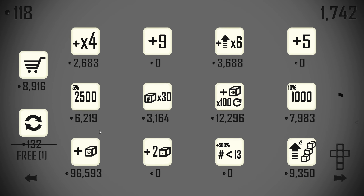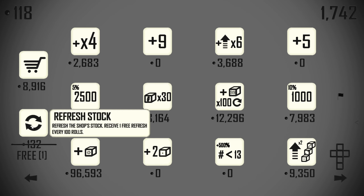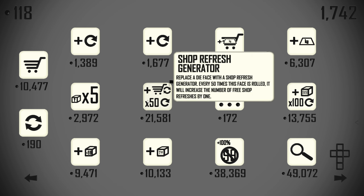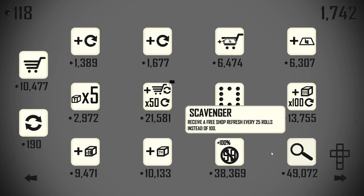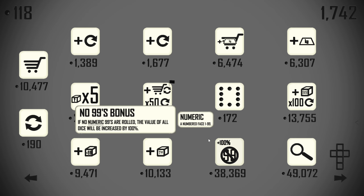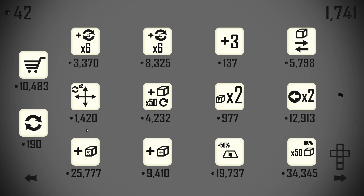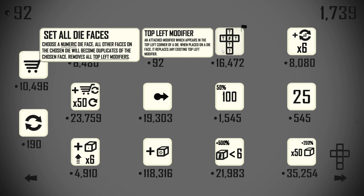We'll take a five to put a six on here, so we can use all the other numbers to do other things. Let's refresh — we are going to want shop refresh generators; they're going to be incredibly important. I would also like Scavenger, and a no 99s re-roll bonus as well. Unfortunately I really need to settle those die faces in the center before we spend too much money on anything else.